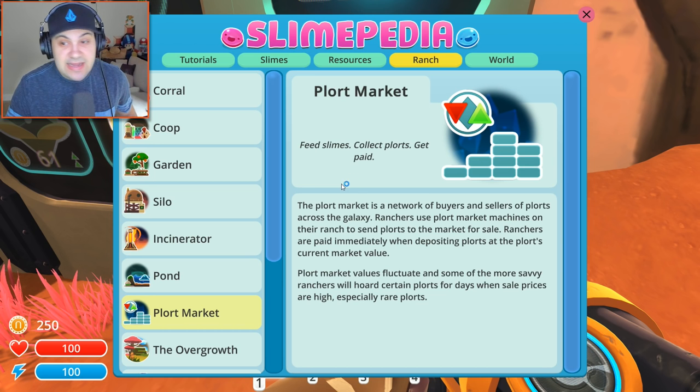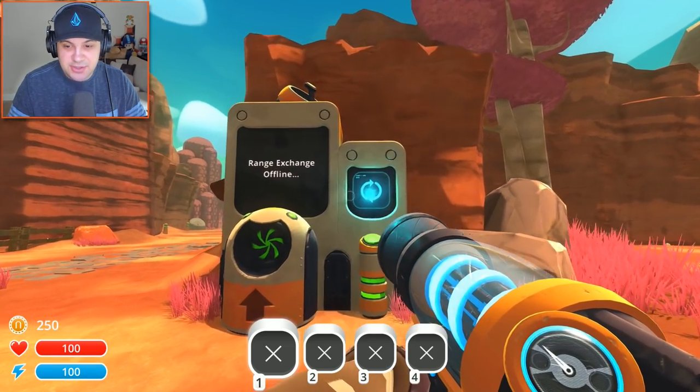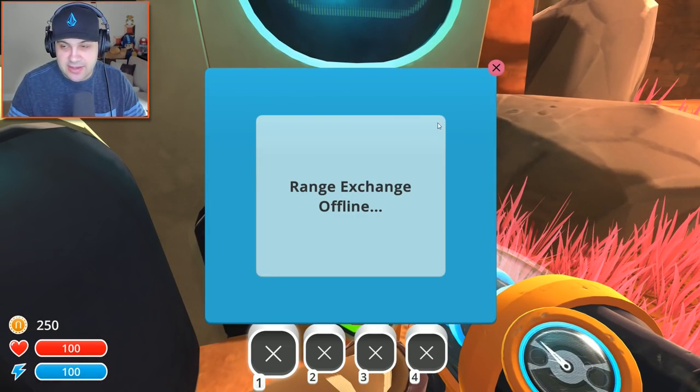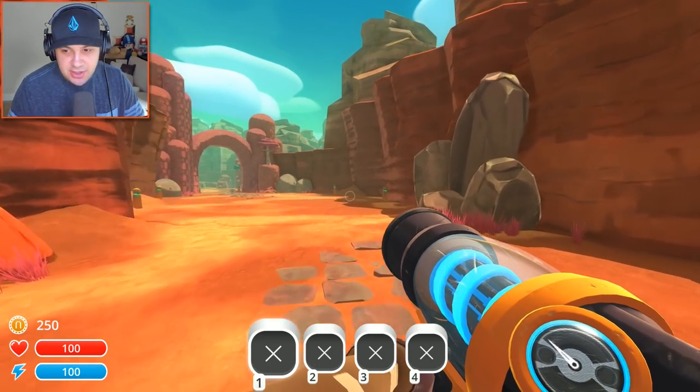This is the Slimepedia! This is gonna tell us all kinds of stuff. My goodness, there's a lot of information in here. I'm not gonna worry too much about this — hopefully the game will kind of teach us as we move along. What is this? Range exchange. This is offline right now — that's not gonna do us any good. Why don't we do some exploration.